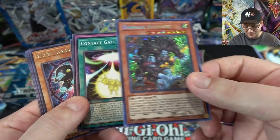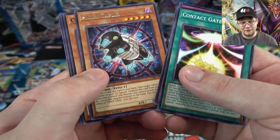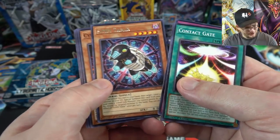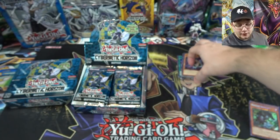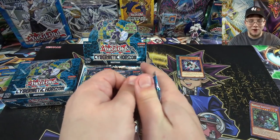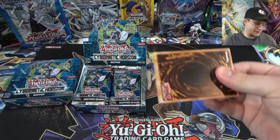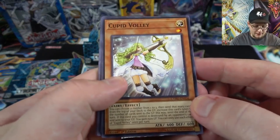Already got one of our secret rares and probably one of the best of the set. Then we have Cyber Dragons in this set as well — I'm sure you guys know that, but I always forget to mention it because there are so many cool cards. Yes, Cyber Dragons have their own link monster in this set, and that's another one I might try to build.